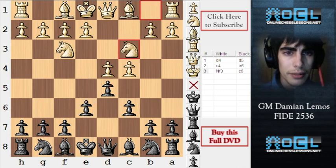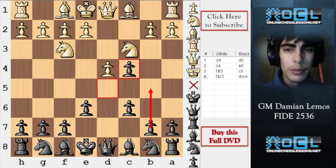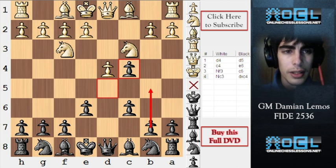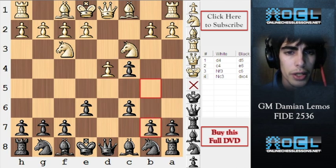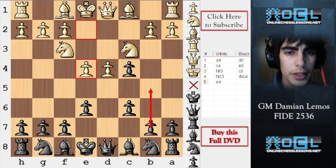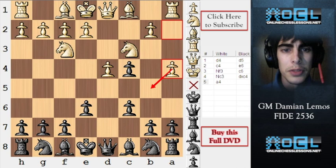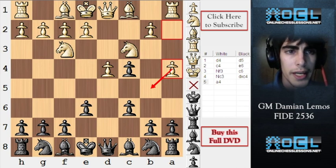If white plays Nc3, we can take followed by B5. However, we have the extra pawn, but white has a lot of counterplay in the center. Maybe white can play A4 too, stopping B5, and then play E4 later trying to get his pawn back — and he already has a better center.